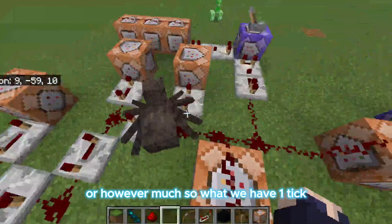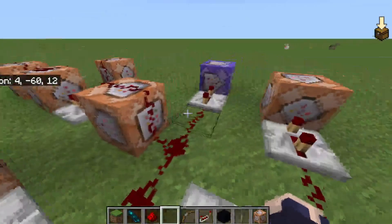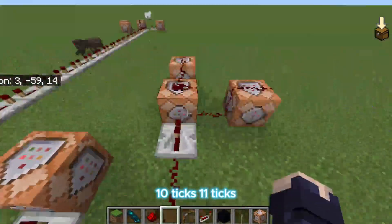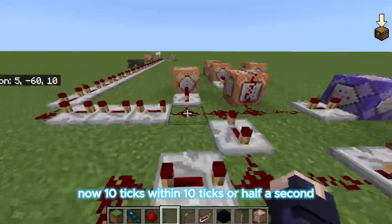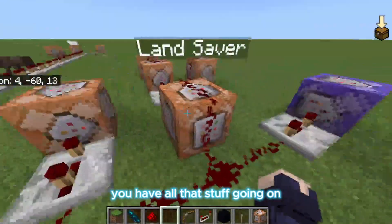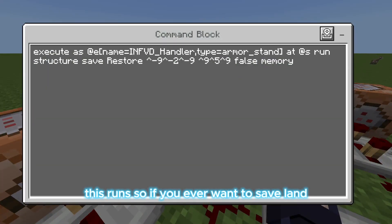So in this tiny fraction of a second: one tick, two ticks, three ticks, four ticks, five ticks, six, seven, eight, nine, ten. Within ten ticks — half a second — you have all that stuff going on. This is titled 'land saver,' and this runs whenever you want to save land.